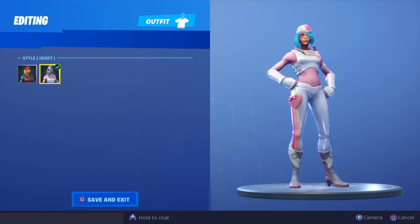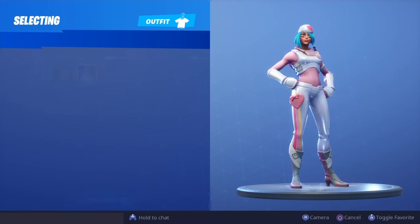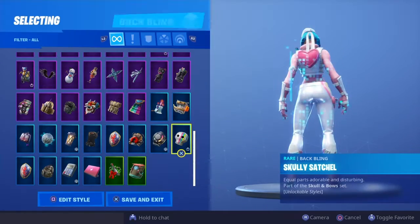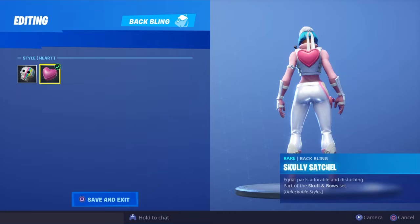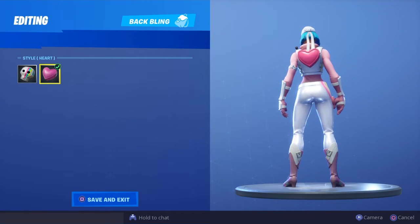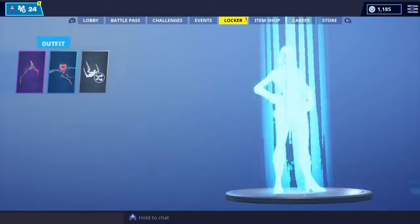Personally I prefer this variant over this variant, but again let me know what you guys think in the comment section below. When you do unlock the selectable styles, you also get a selectable style for the bat bling. The selectable style for the bat bling is basically just a heart bat bling - really nice and very clean. Personally I think I prefer this one over the heart, but the heart is still a really nice bat bling.